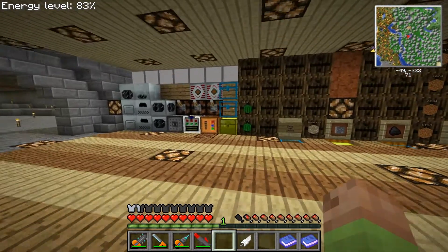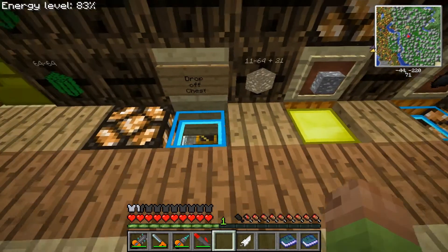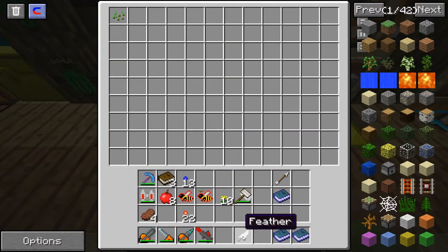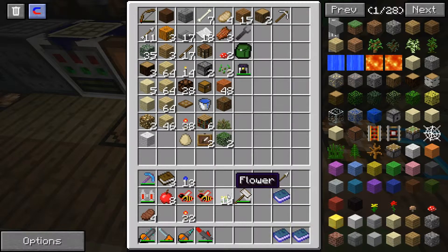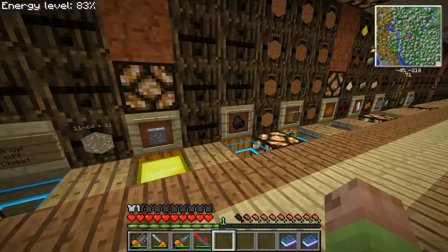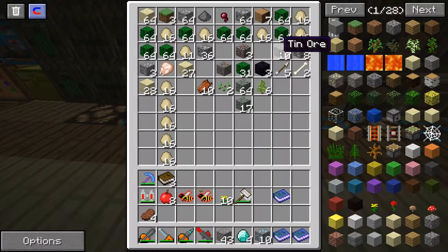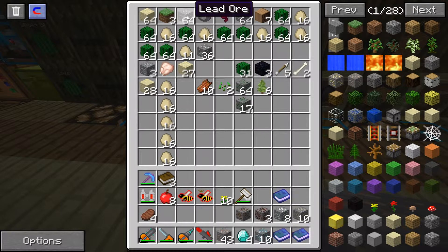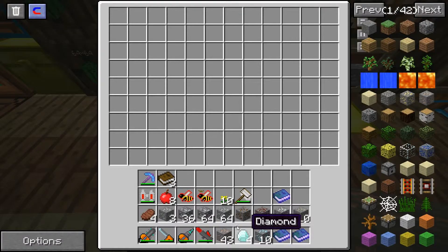Look at all this. We've got proper allocated drop-off chests here. I'll just send them through the cycle so I don't have to deal with them right now. He dropped all the drop-off stuff in the miscellaneous chest - that's comedy. Or the system's clogged, one or the other.